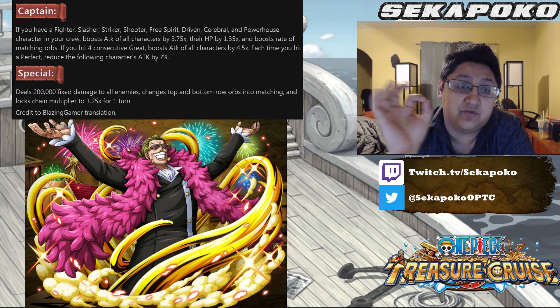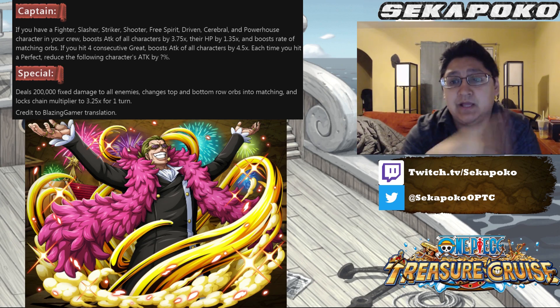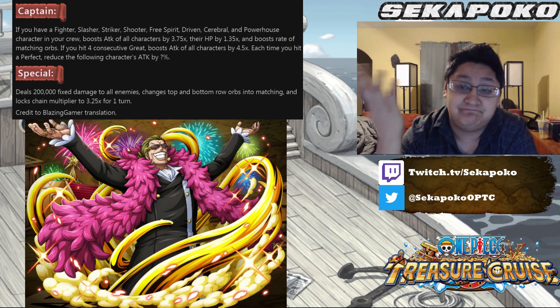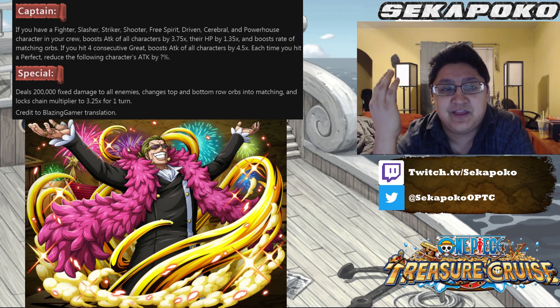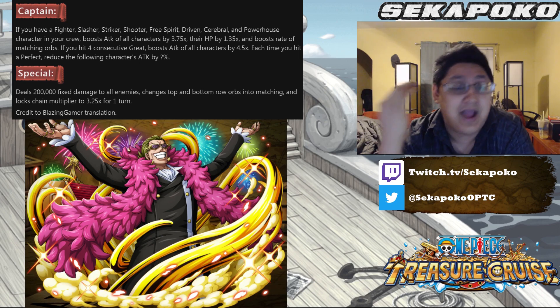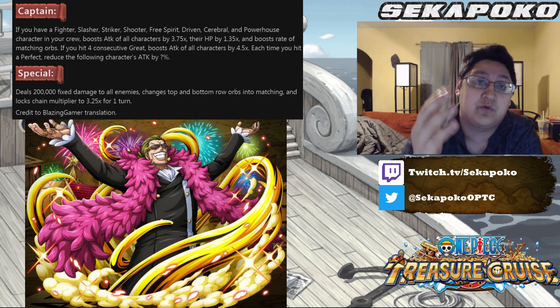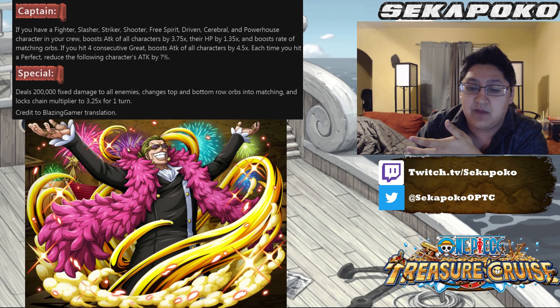The other thing is if you hit four consecutive greats, it will boost the attack of all characters by 4.5x. So for the last two characters in your chain, you're going to get a 4.5 times boost — the highest in the game. We might be hitting 5x multiplier captains by the end of the year at this rate. 3.75 rainbow is already extremely strong, so even if you don't go for the four greats, that's amazing. And if you have a final boss with a four-hit great barrier, which is probably what they're alluding to with this character, it's perfect. No idea why this character was even brought into the game.